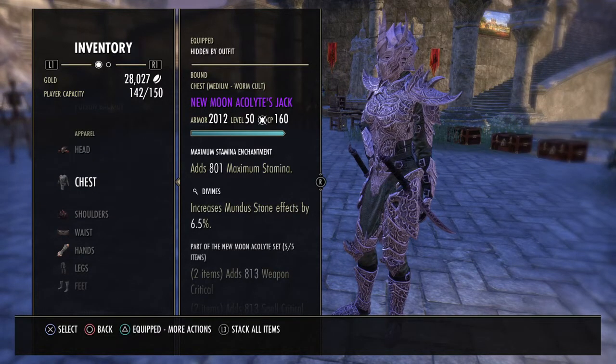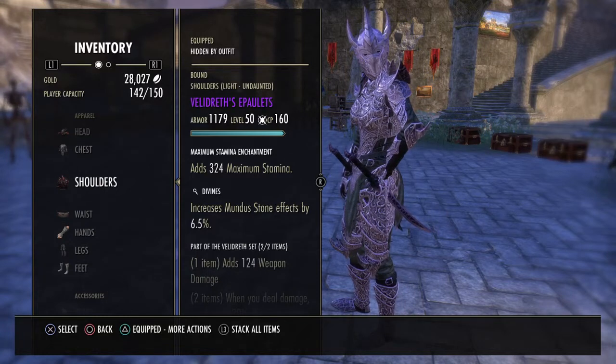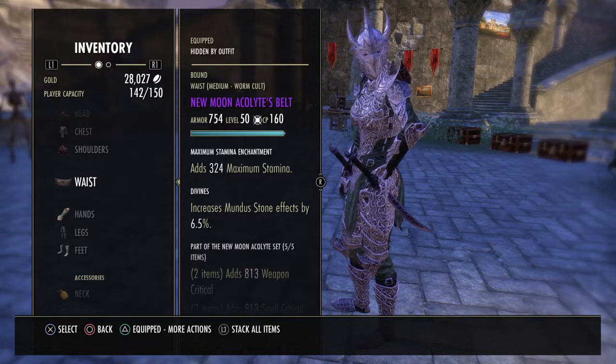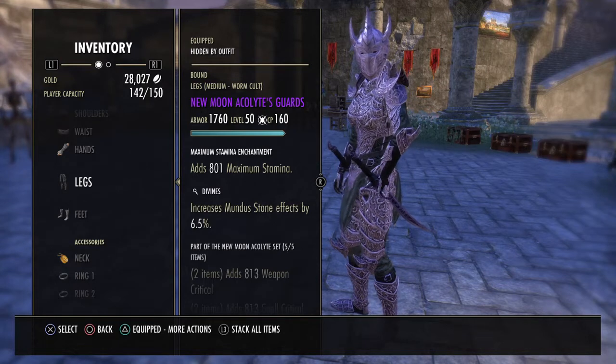We're running New Moon on the chest as well, medium with Divines, in a 5-1-1 setup. You can run a 6-1 setup with 6 medium and 1 heavy, and I'd definitely recommend at least running 6-1. I run 5-1-1 mostly because I haven't gotten a medium shoulder in Divines yet. Then we're running a New Moon Belt and New Moon Legs in Divines with max stamina.